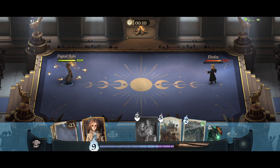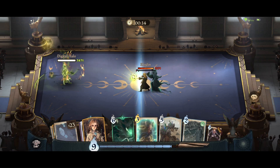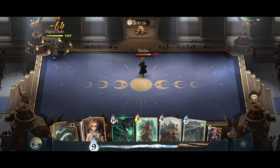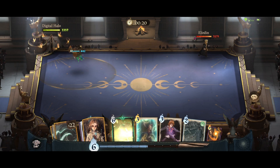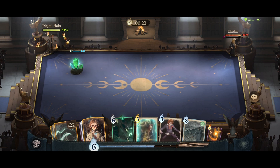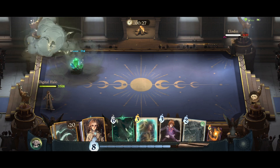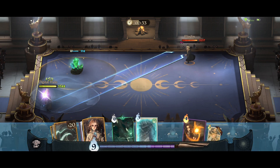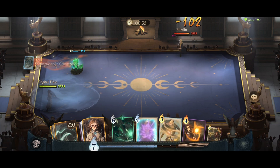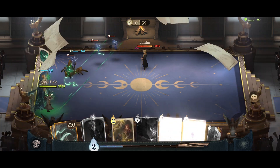We want to play Opugno, get our Avada Kedavra, and if he summons anything we want to be able to use it. He used Crucio on us — okay, cool. Fire Crab so we don't waste mana. We need to get away from his Confringo — we didn't take too much damage from that, that's fine. Come on, play some creatures or companions. That's perfect — Hermione into Avada Kedavra gives us two free stacks.